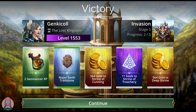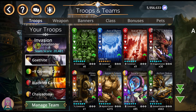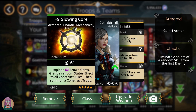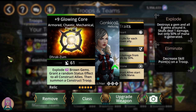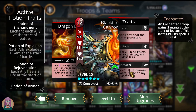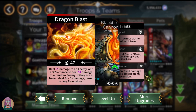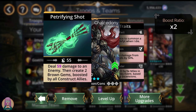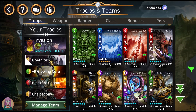Next up, we have a team from my teammate Vlad. We have Gothite with the Glowing Core that's going to explode a bunch of brown gems and apply a random status effect to all Construct allies — that's everything on our team. If we're using Geomancer class, that includes the hero, and then it'll summon a Construct troop. Blackfire Cannon is a Siege Breaker — it doesn't get double magic like Gothite does, but it still does that extra 3 to 5 times damage to the towers. And finally, Chalcedony, who is completely mana blocked, but she creates a bunch of brown gems — hopefully enough to loop, even though she's been nerfed — and you'll at least get some more mana for Gothite.